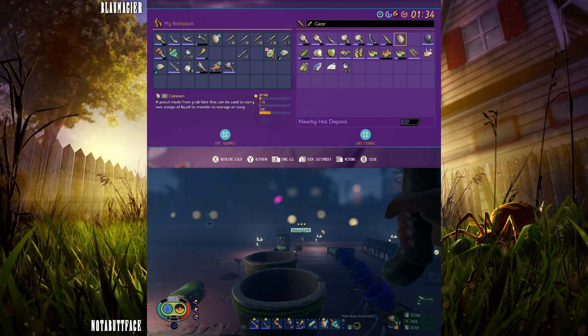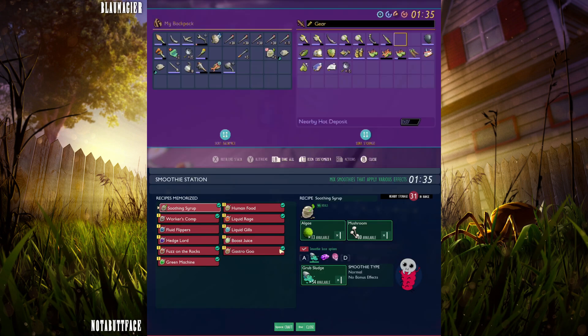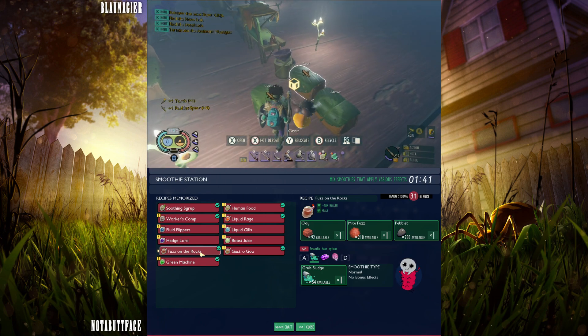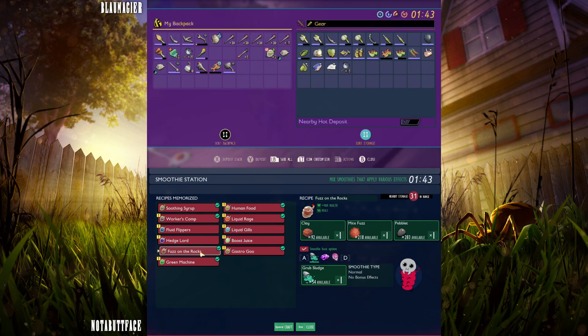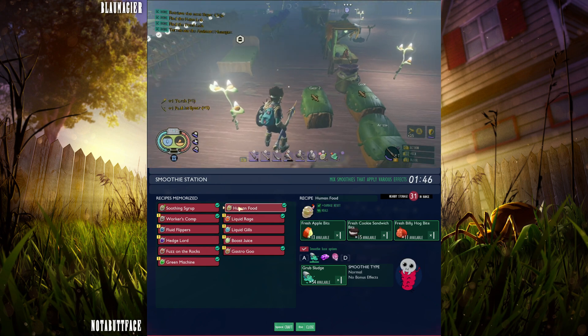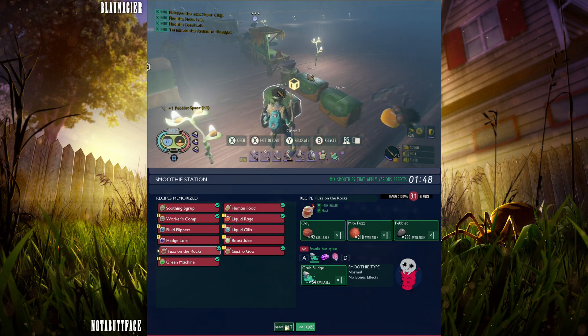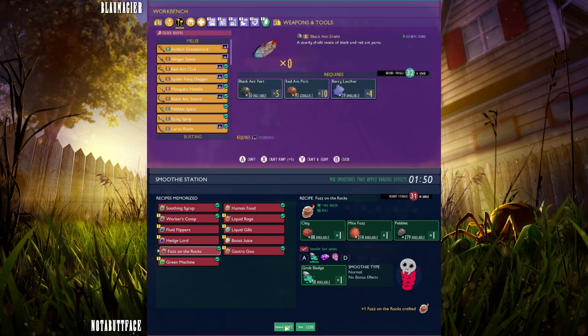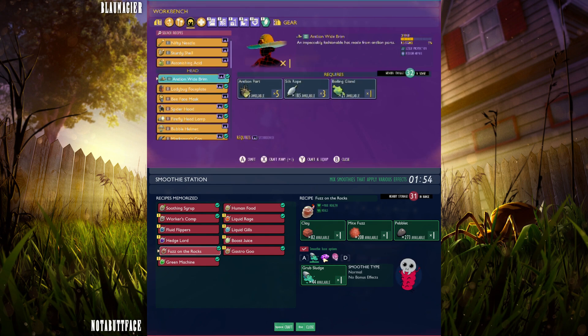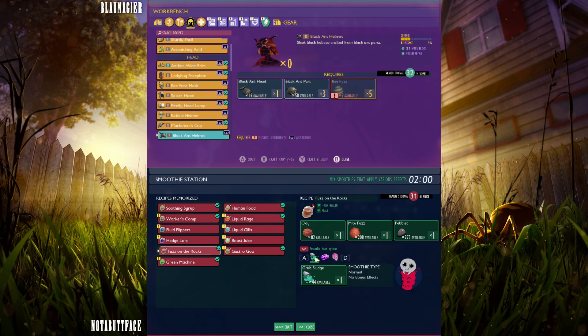I should eat some non-grub food. I'm just making regular fuzz on the rocks — I think I'll make a couple of these. Heals and max health versus human food, which we can't make as many of. Just regular base — smoothie base options: effects stick longer or extra meaty health bonus. I don't care about that for right now.